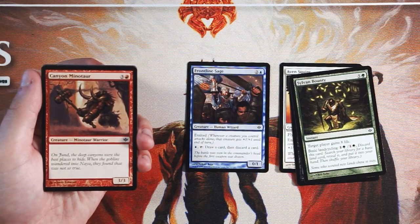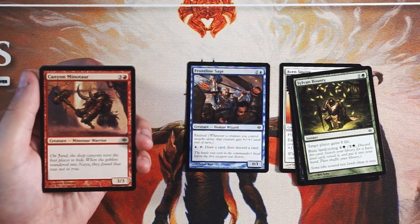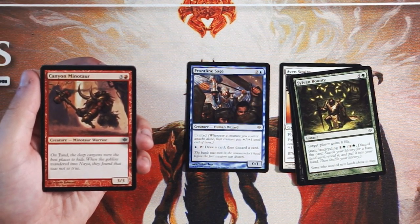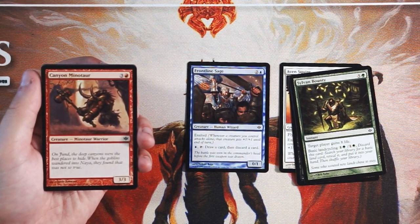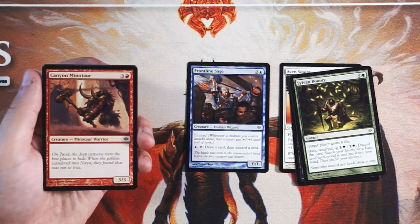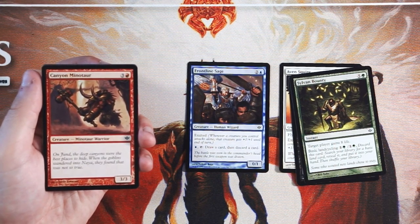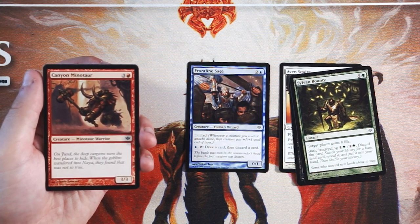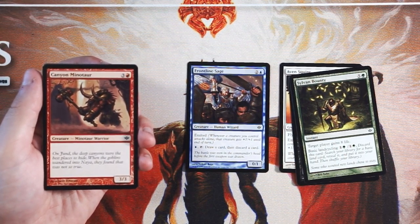Canyon Minotaur is a 3/3 vanilla creature for three and a red, and this is a very underwhelming card in this set. In a core set, stuff like this is okay as a curve filler, but a 3/3 for four is very underpowered in normal expansions. It just doesn't do anything as it impacts the board — it's going to be a little outpowered at the point in which you can play it. Not super exciting.